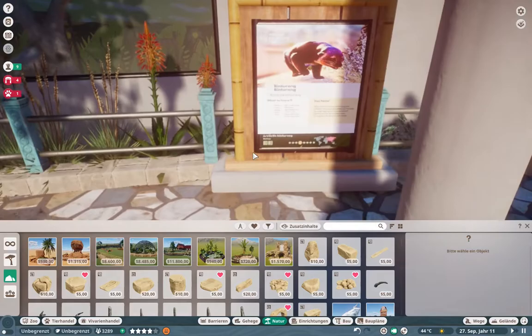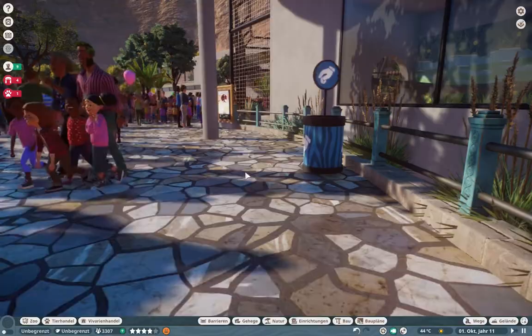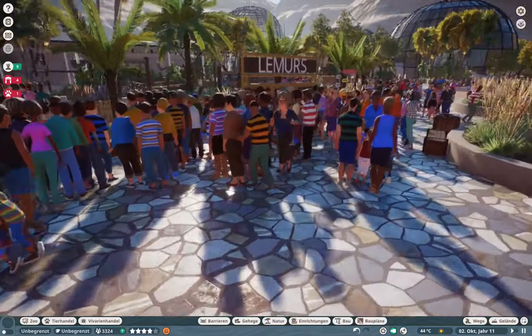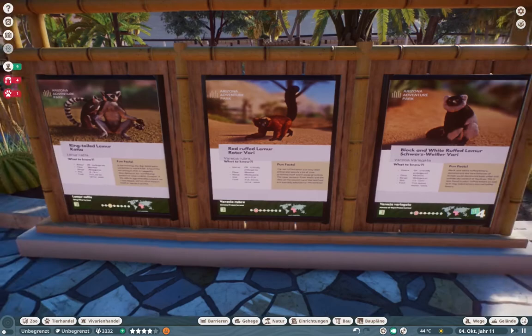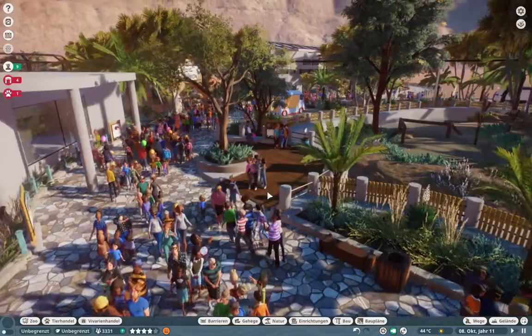Here are the custom billboards that I talked about in the last episode, and I really am in love with them. Just let me know in the comments what you think, because I really like them. They give the whole thing such a different look. I changed them everywhere in the zoo and I'm going to make new ones every time we put in a new animal.